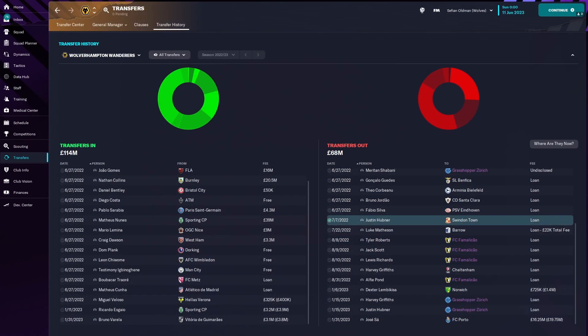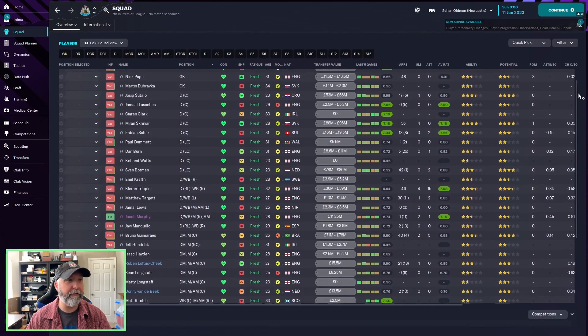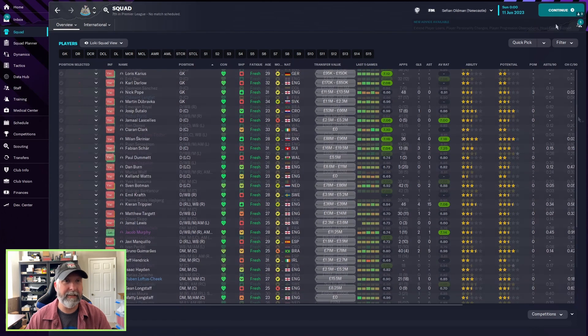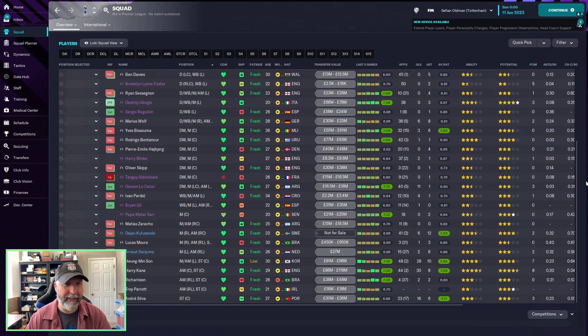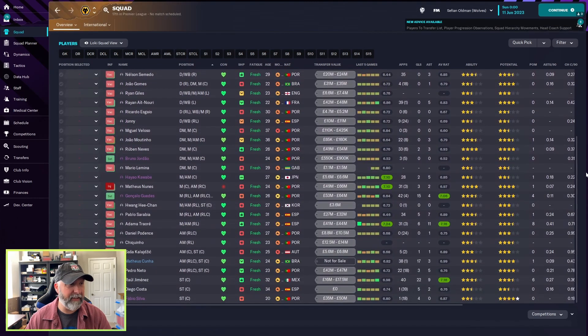Wolves spent a little bit: Ricardo Escario from Sporting for 3.2, Bruno Varela from Vitoria de Guimaraes for 3.1, and Jose from Porto for 16.25 — not too bad. Fabian Schar for 7.25 is decent. For Newcastle: 7.29 for Miguel Almiron and 7.63 for Isaac — fantastic. Tottenham don't have nearly as many high ratings: 7.34 for Son, 7.25 for Kane — not too bad.